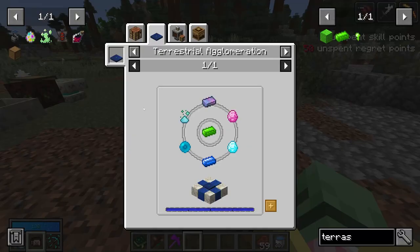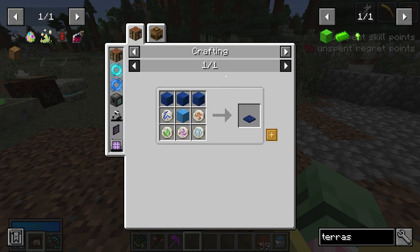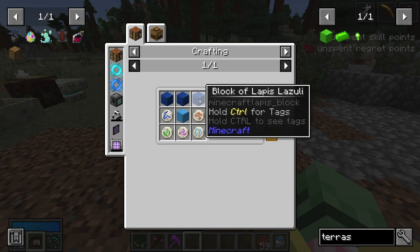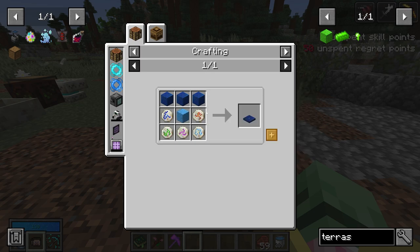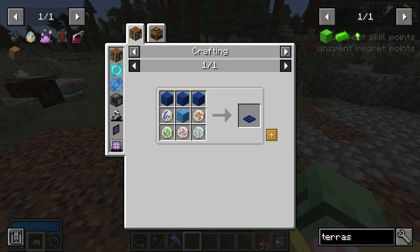To even get started with Terrasteel, you need the Terrestrial Agglomeration Plate, which is going to require a block of mana steel — that's a ton of mana — plus lapis, a rune of fire, a rune of air, a rune of mana, a rune of earth, and a rune of water. So I have a little bit of crafting to do.